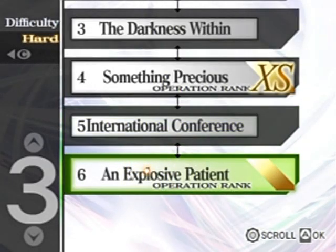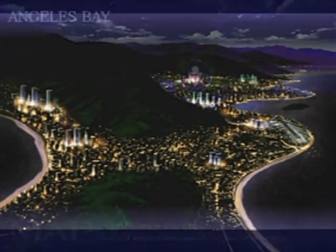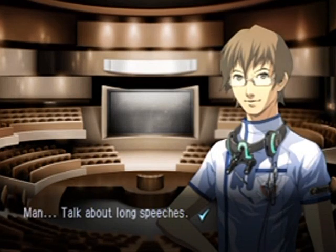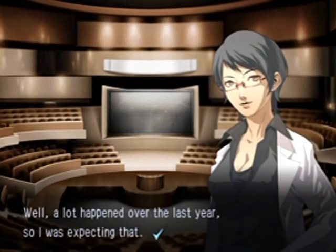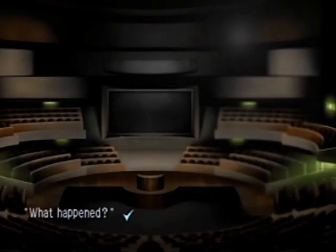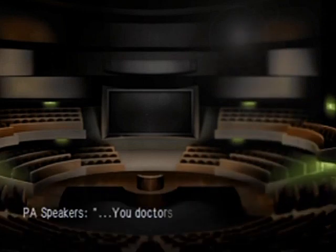Hey, hello everyone and welcome back to the walkthrough. Let's check out 3-6, 'Explosive Patients' — what do they mean by that? It's quiet, too quiet. It's just me and her, it's peaceful. What's going on? Oh yeah, looks like there's some emergency power going on or something.